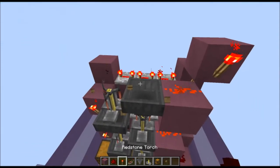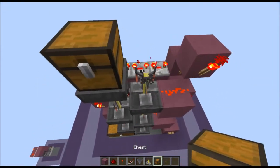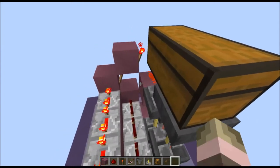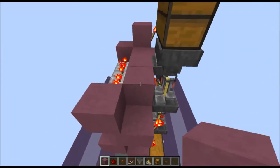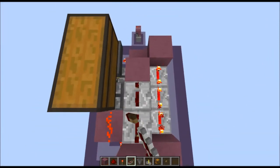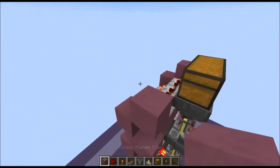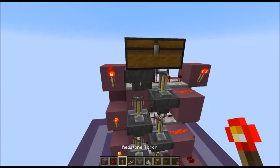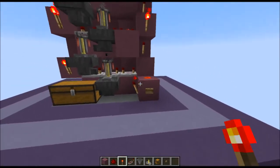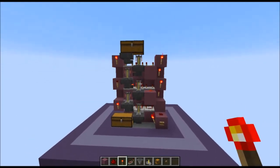And now again, if you just remove the chest, put a brewing stand and a hopper, and re-add the water bottle chest. Bring the power back to this side with the 4-tick repeaters, and then put the redstone torch out the front. And there you have the 5-ingredient brewer. As you can see, the timing just goes back and forth until it reaches all the way to the top.